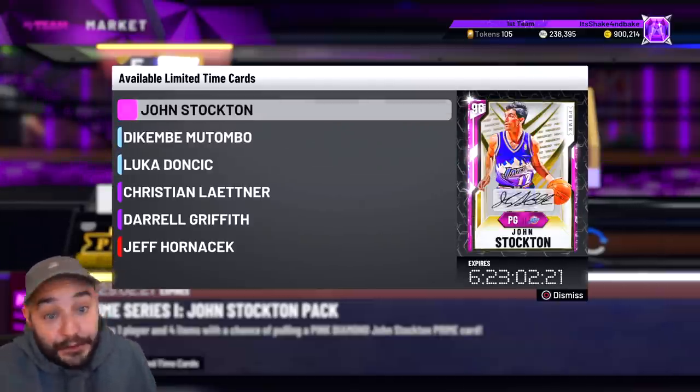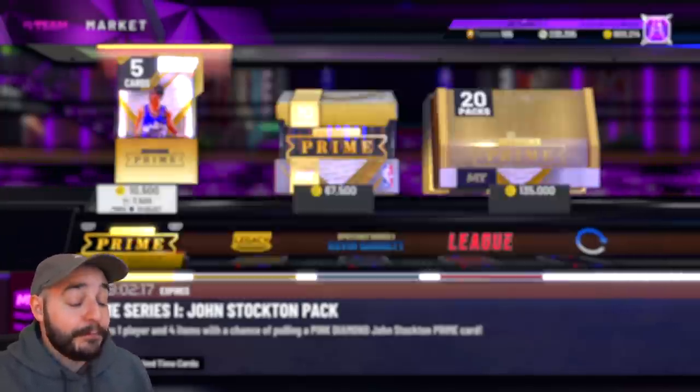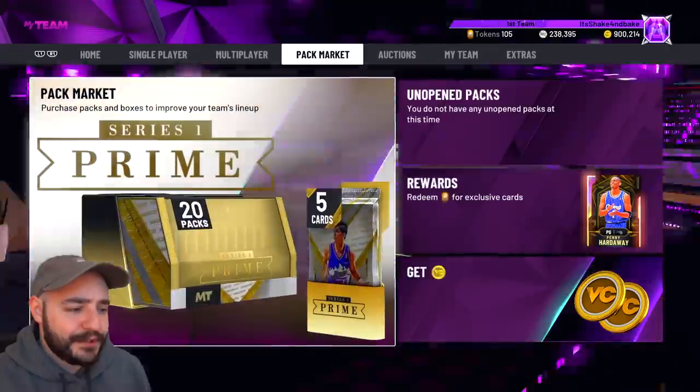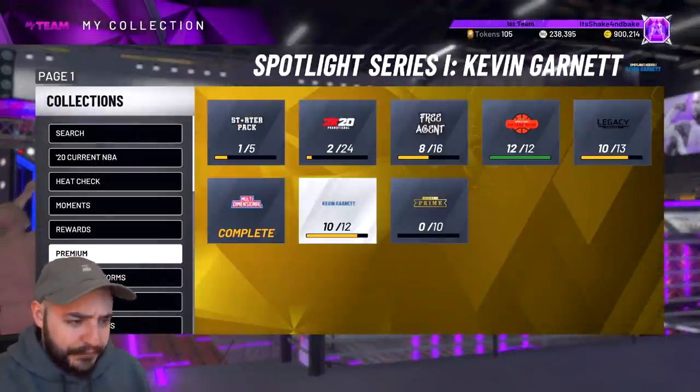I mean, if we get everything, maybe we'll stop — well, we'll keep going, we'll see. I really don't know, but pink diamond John Stockton is in these. We'll check the auction house really quickly here, and take a look at the collection, and explain a couple things.